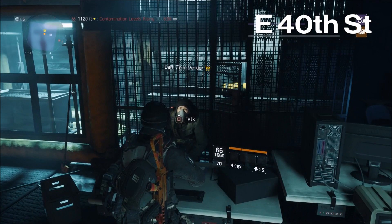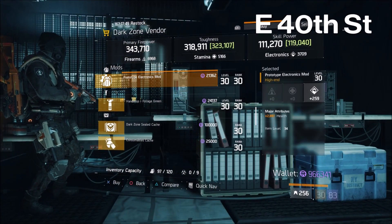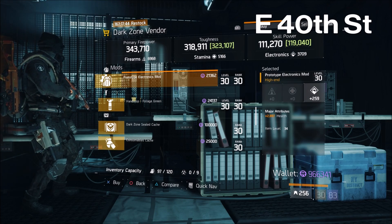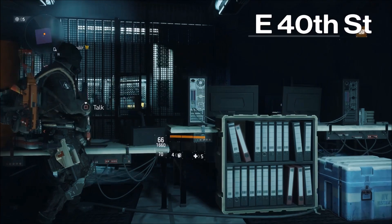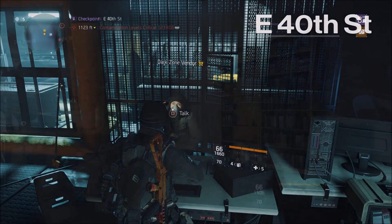Up at the East 40th Street DZ checkpoint, there is a prototype electronics mod for sale: 259 electronics with 2897 health — not too bad. Pick it up if you don't already have a better one or the blueprint.